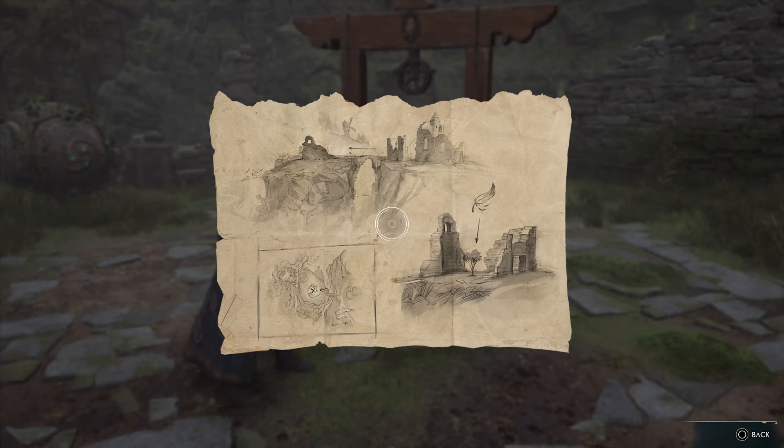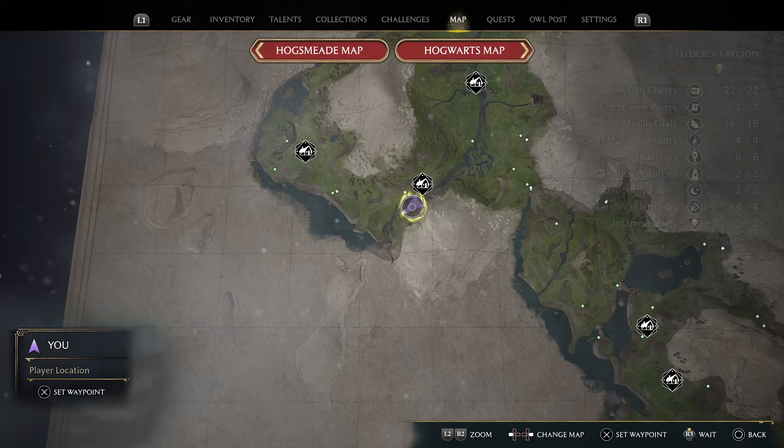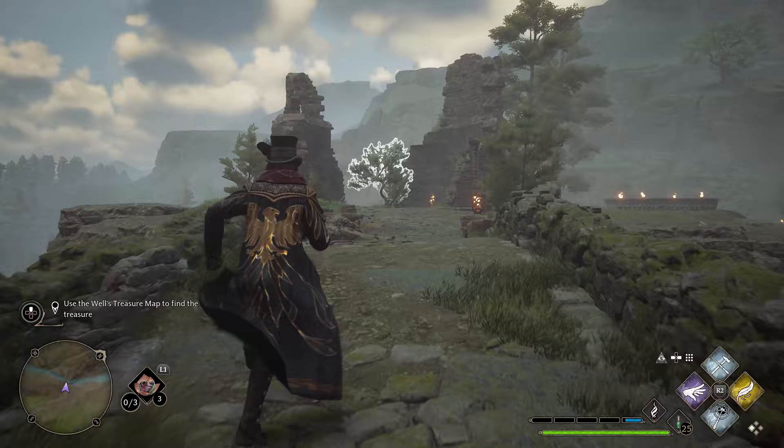Let's go and find this treasure. I'm going to put a mark on the map here in the Feldcroft region. Just go to where I'm located — we're going to cross a bridge and find a tree. What we're going to do is pull the tree out with Levioso, yank the tree out, grab the chest — the contents of the chest at least — and complete the quest.